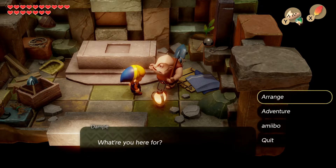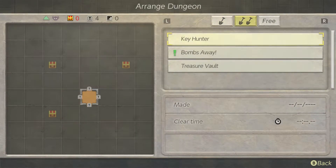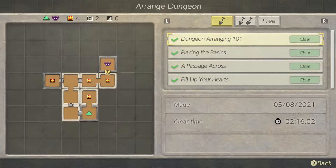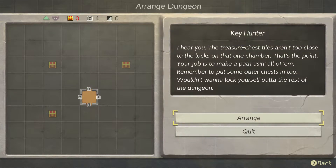Company's always welcome — what are you here for? We're here to arrange a dungeon. So we got a free open slot — it just lets me free play. I'm on a mission so I'm good. We got all those done with the check marks. Key Hunter — the treasure chest tiles aren't too close to the locks on that one chamber. I see, that's the point: your job is to make a path using all of them. Remember to put some other chests in so you wouldn't want to lock yourself out of the rest of the dungeon.